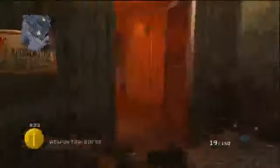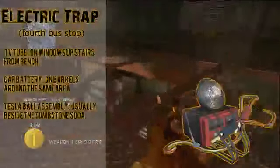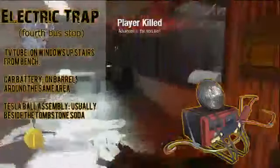Points racking up — hopefully you do get points for it — this thing just sounds awesome. Next we have the electric trap, and we've actually seen this before, though at the time we didn't quite know what it was. It's made from a TV tube which is on the windows upstairs from the bench at the bus stop, a car battery sitting on the barrel around the same area, and a Tesla ball assembly found usually beside the tombstone soda. From the picture it doesn't really look like much of a trap but I'm sure it either kills or stuns the zombies for a short period of time.